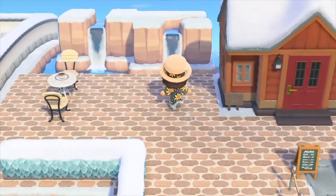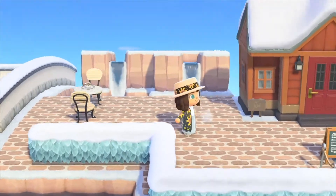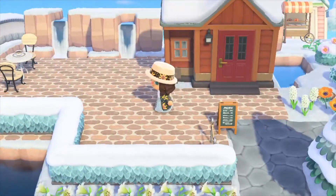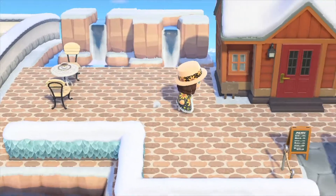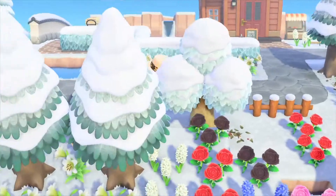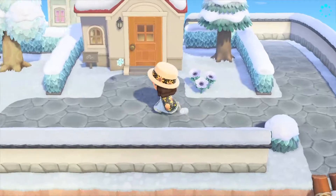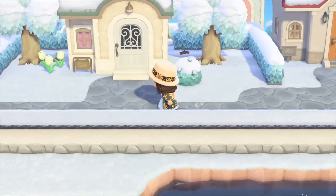Then you walk this way and this is Cat's house — she's my first villager so her house is not in the normal neighborhood. I'm going to turn this into a little cafe area. I just started working on this so it's not done yet. Then you come back and go to my little neighborhood, where after my first two villagers I started putting everybody together.